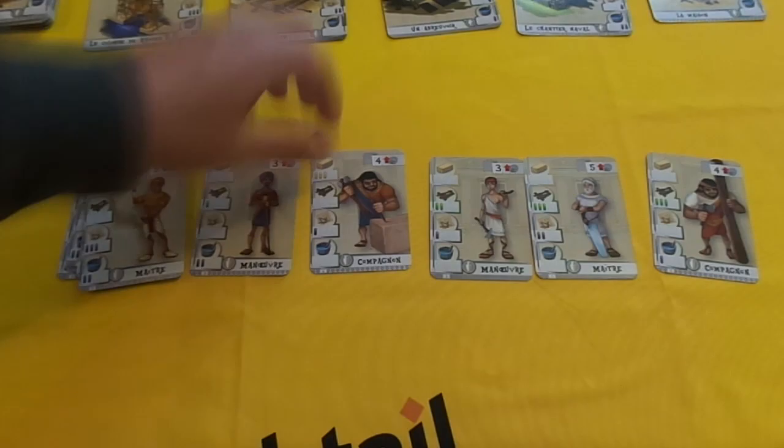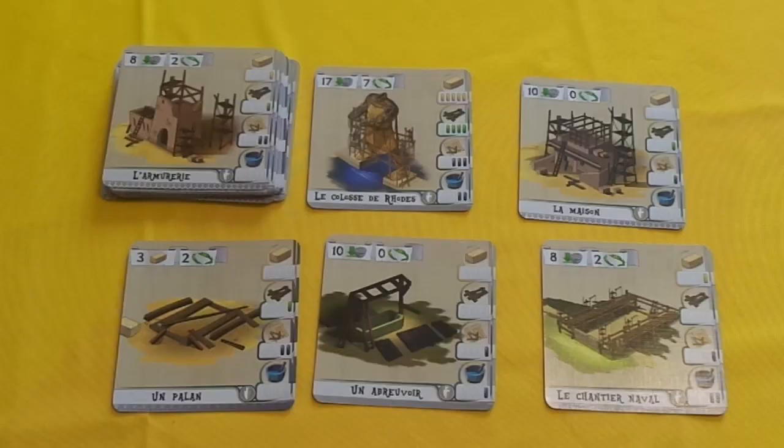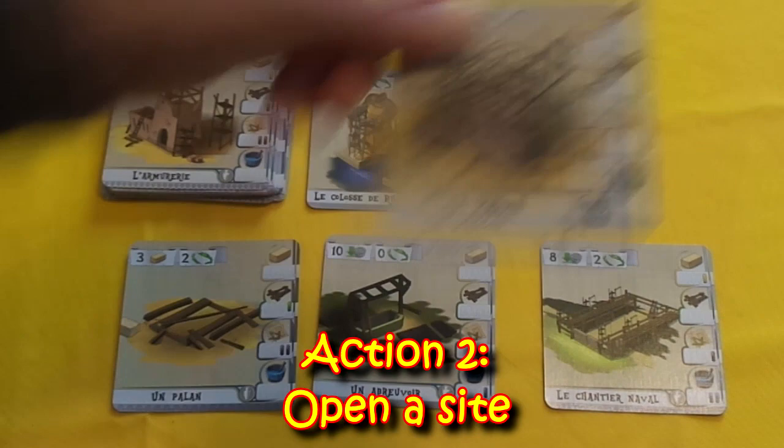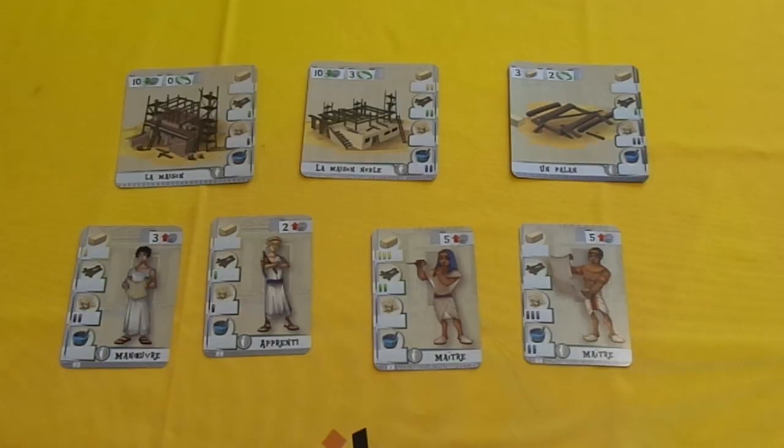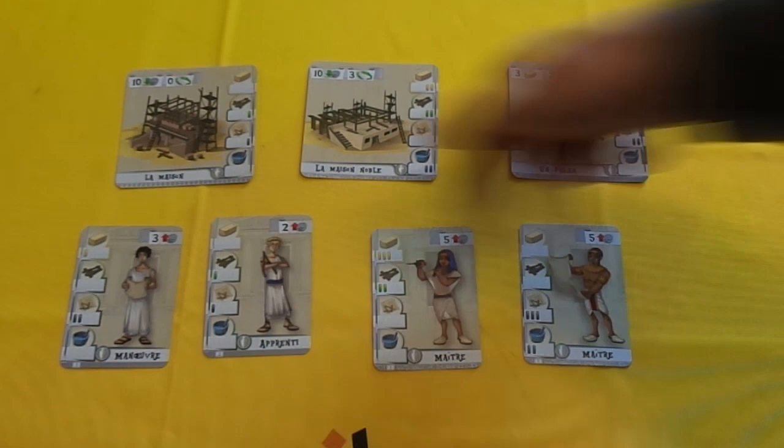Another thing you can do is you can take a building site — it's a simple case of taking the card and then replacing it from the pile. And if you want another one, you can take another one and replace it from the pile. After a while, you'll start to have a bit of a collection of building sites and workers in front of you. A third action you can do is you can send one of your workers off to work on a building site.